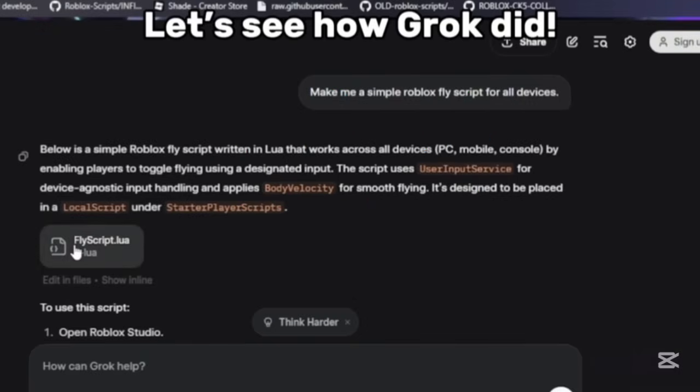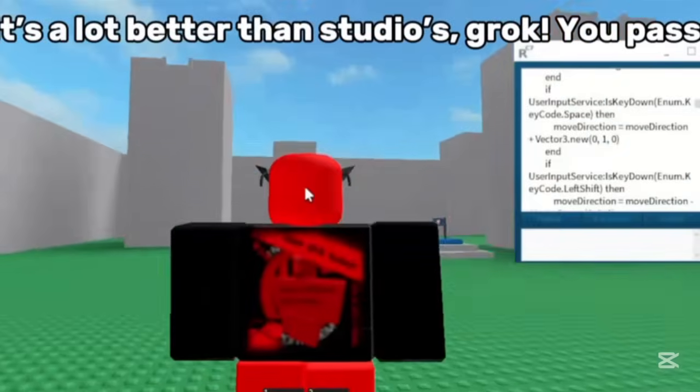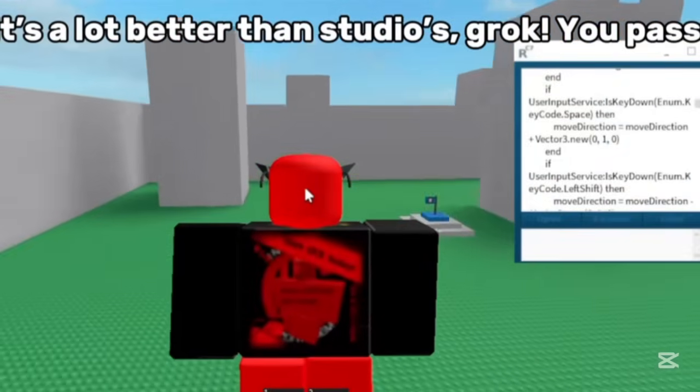Let's see how Grok did. Paste this bad boy in. It's another toggle. It's a lot better than Studio's. Grok, you pass.